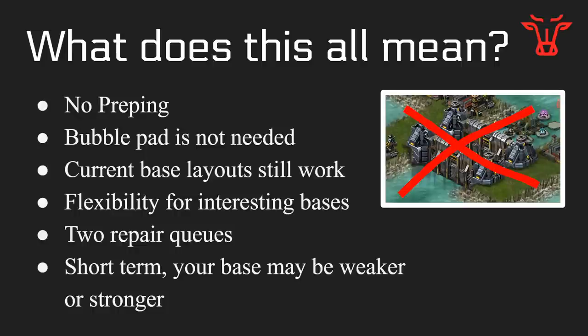What does all this mean and how is this actually going to affect you? Number one, it means no prepping, because your base will heal to full health unless you lose. So no prepping, which means you don't need a bubble pad anymore and can remove that, putting your portals and warehouses somewhere more useful. Your current base layouts will still work to some extent, but there's much more flexibility for interesting bases — maybe you only protect one building, protect your radio tower, or create some kind of maze. There are also two repair queues now, meaning PvP is more accessible. Short term, your base may have gotten massively nerfed or a little stronger — it will balance out within a couple weeks, maybe months.